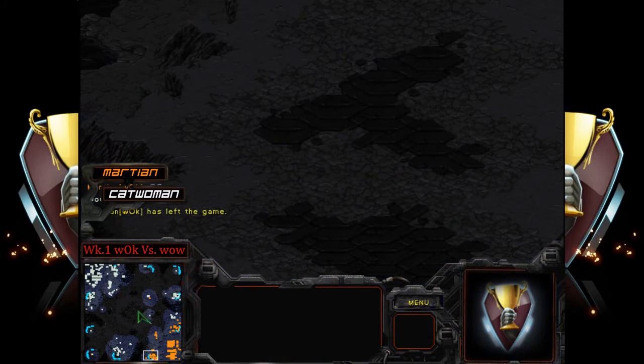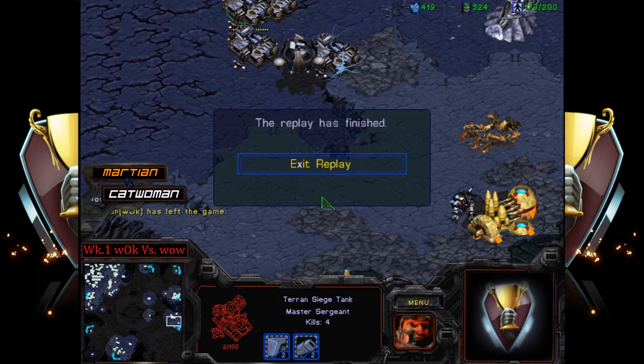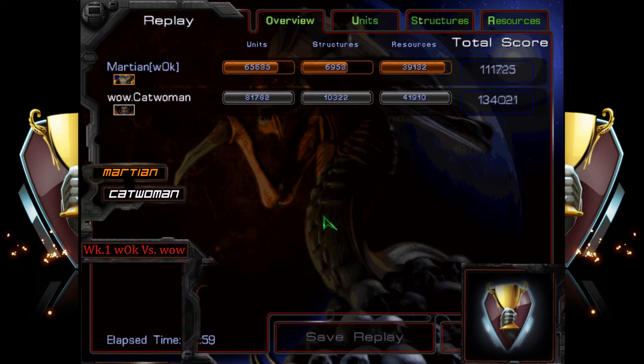Martian fell apart, catwoman did everything right in what a Terran can do off a three-base build. Catwoman was passive enough but aggressive enough to do damage. That first push — catwoman went in, lost three marines, pushed back. Martian didn't follow that up with his own aggression. Both players were moderately passive — maybe a little too passive by some standards — but for catwoman it worked out perfectly.